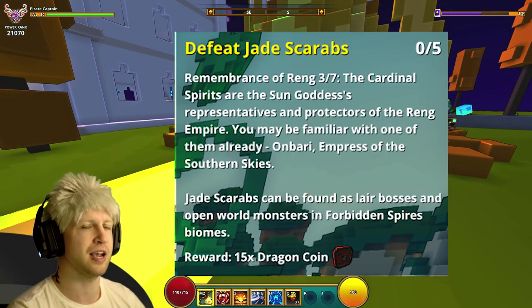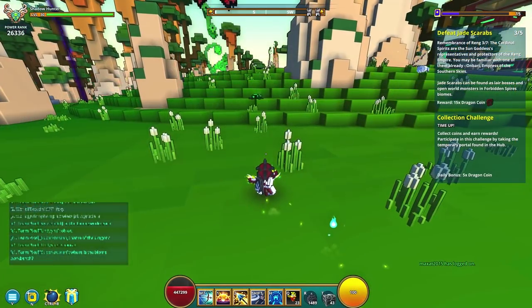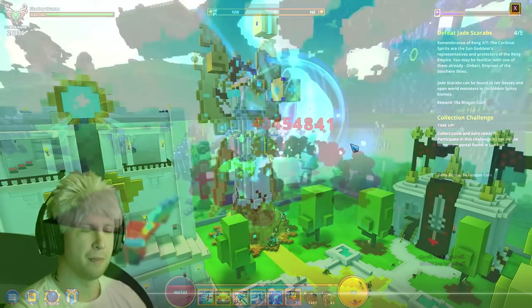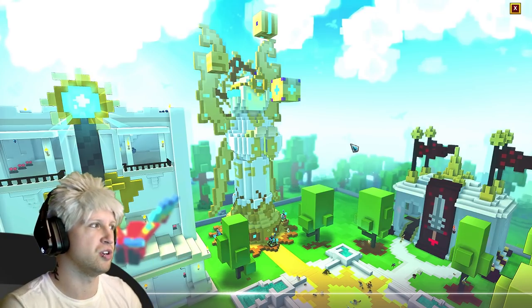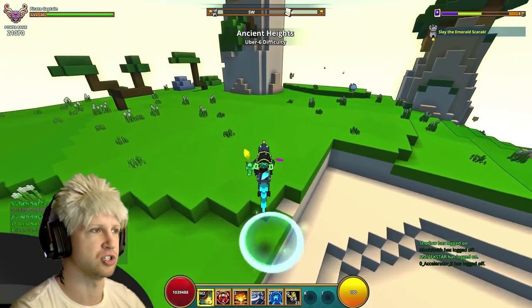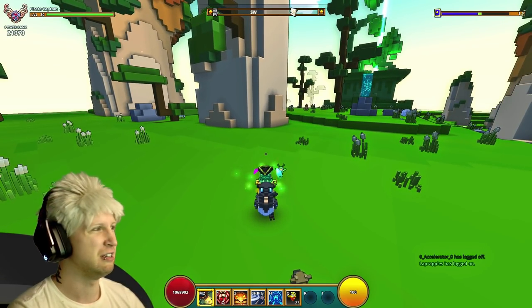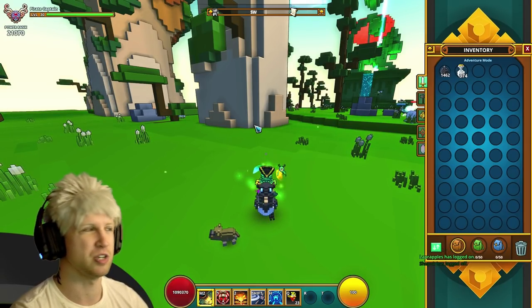Then you have to defeat 5 Jade Scarabs. I'll insert some footage of what these enemies look like, but you guys already kind of know. They're just a Jade Scarab — you can kill these guys from dungeons, you can kill them out in the world. They're fairly easy to find as far as just a normal enemy is concerned. You just have to kill 5 of them, and then you end up getting 15 Dragon Coins, which is not that good, especially when you compare it to bound brilliance.